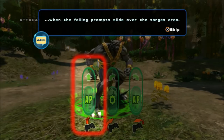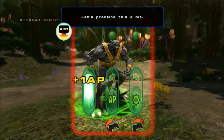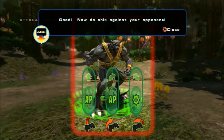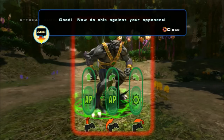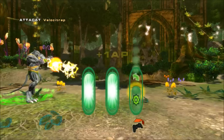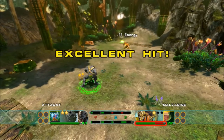Minigames — falling prompts slide over their target area. Let's practice this a bit. Now do this against your opponent. Minigames — not good at them.